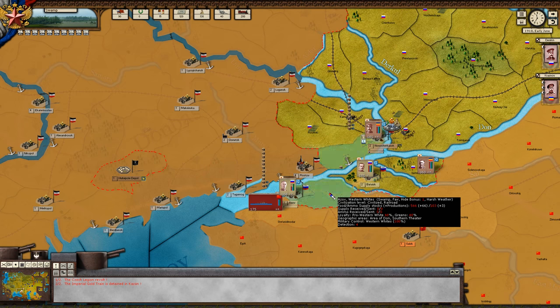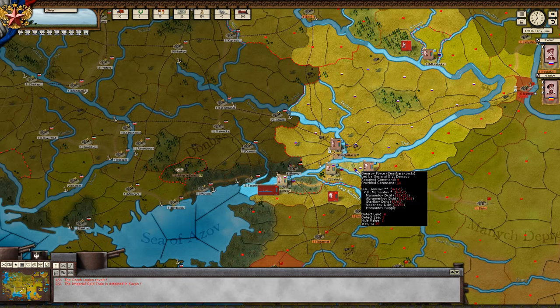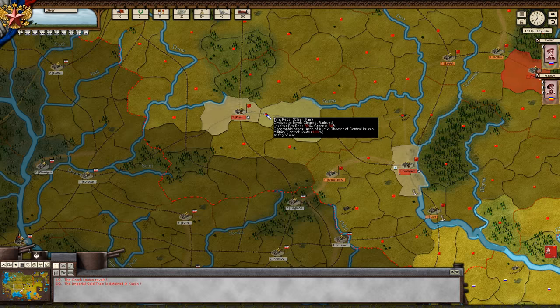And then we have ammo supply — only 3 of that, while we gain 66 per turn for the quote-unquote food. Our next map mode is strategic towns. These towns and cities have strategic value and they give you victory points, so they are of course very important.